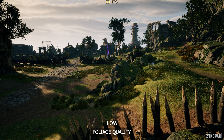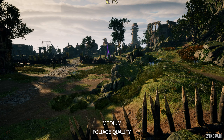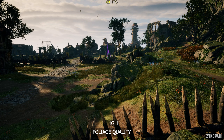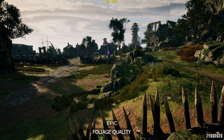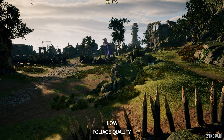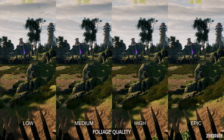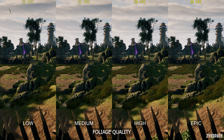The foliage quality setting controls the density and detail of plants and grass. Low can look somewhat empty, while on medium and above it starts getting harder to tell the difference. The performance impact of Epic is measurable, as this game uses a lot of foliage in its environment. My recommendation is high for the best balance.